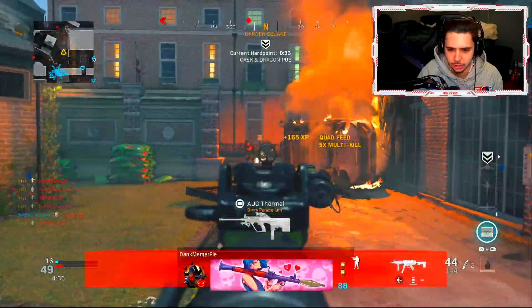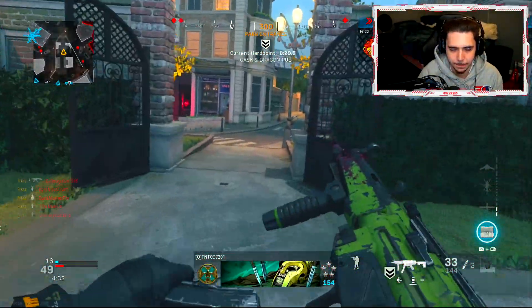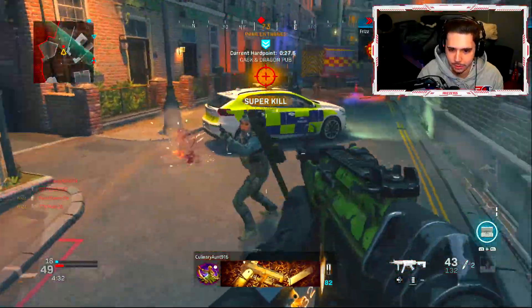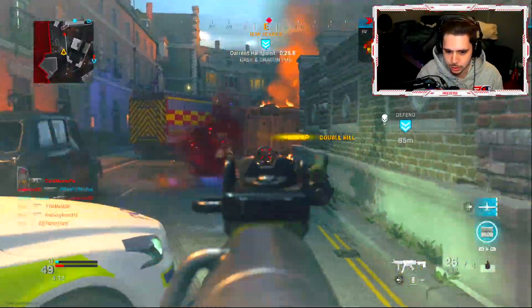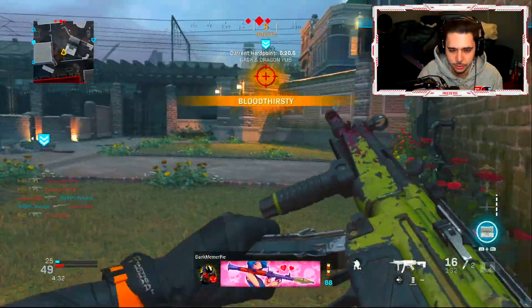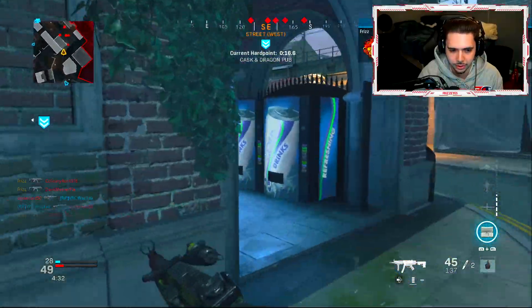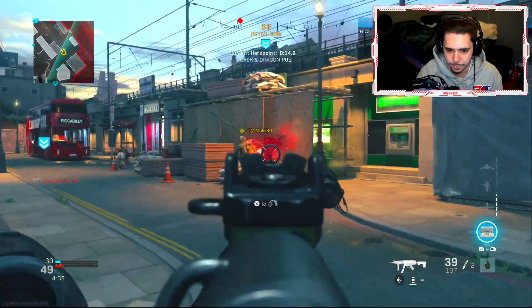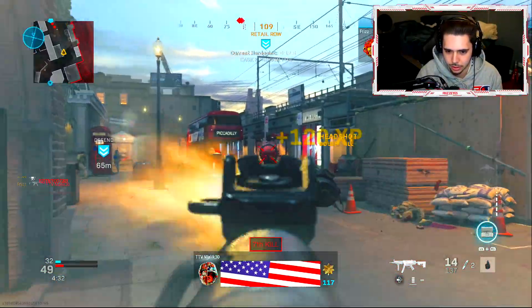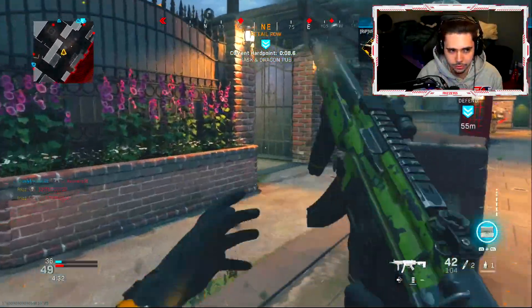Grenade kill — let's go, look at that feed! I'm going around. UAV up — they're all over there. I love when they don't have Ghost on, because you can flank and you know exactly where all of them are. They're still all over there too.